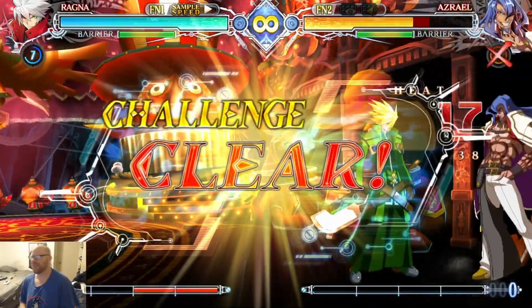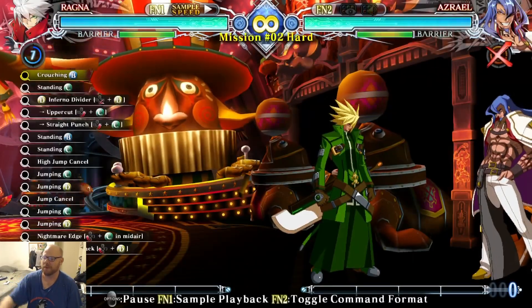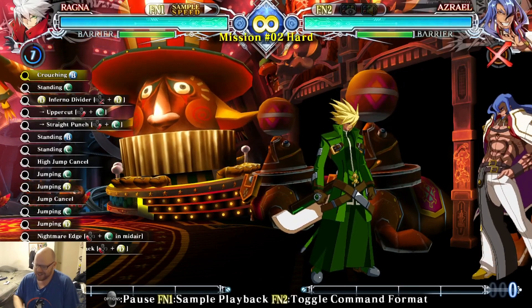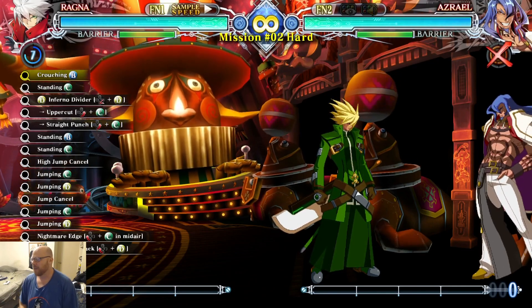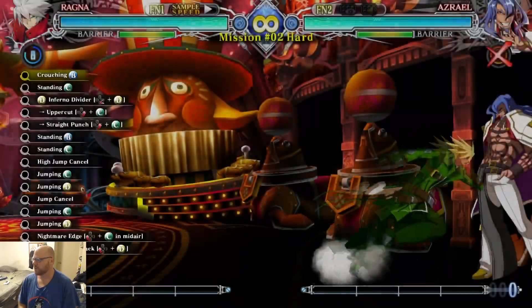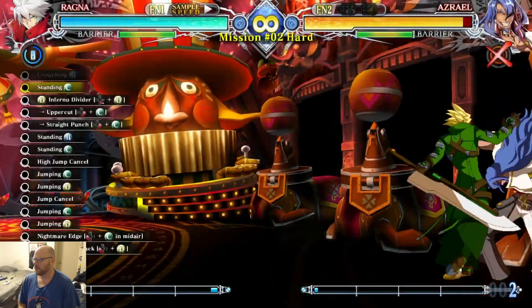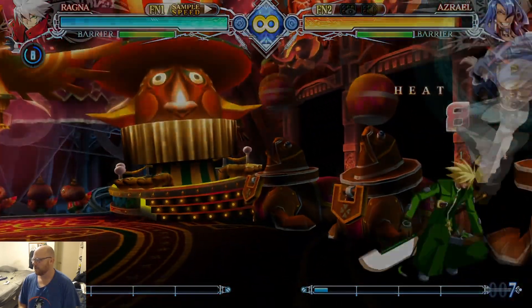That's one of those combos where once you actually stop and watch what's going on on the screen, instead of just watching to see what the commands are that they want you to do, it becomes very obvious. Like, why am I missing that jump cancel? It's because that 5C is hitting so late, which is also a timing issue on my part — I could just wait a little bit longer so the 5B hits lower. I don't even know if this requires any kind of timing. I just do it.